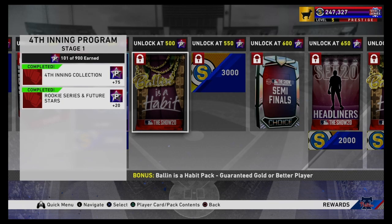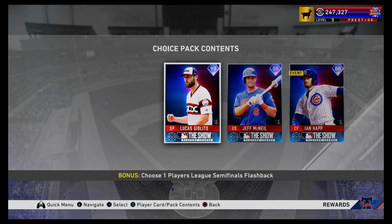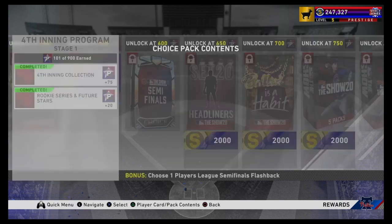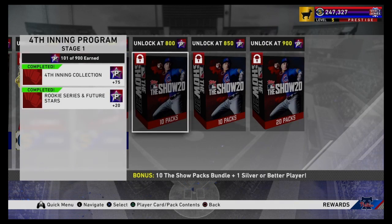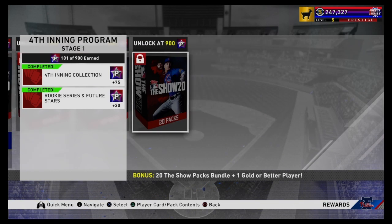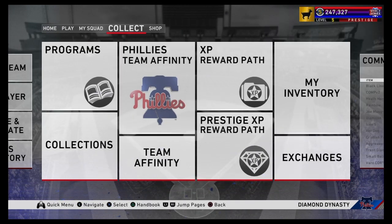At 600 points we get a semi-finals choice pick between either Ian Happ, Jeff McNeil, or Lucas Giolito. That'll definitely bring the prices of those cards down and make it more possible for everybody to get them. From 750 up to 900 they just have Show packs like crazy. So that's all the 4th Inning program rewards.